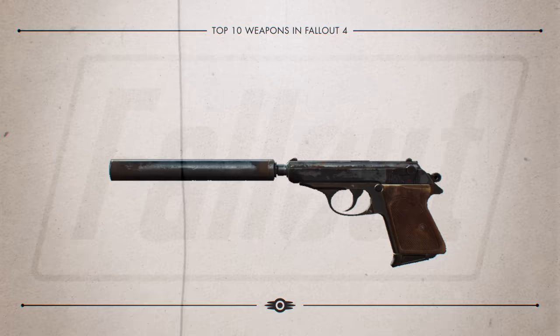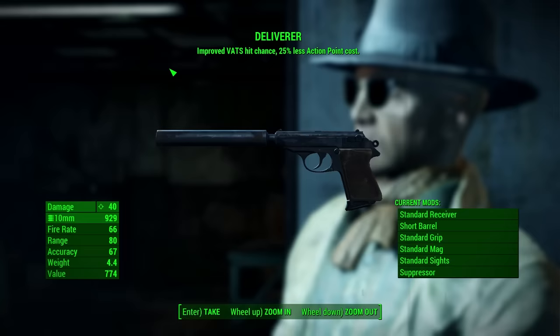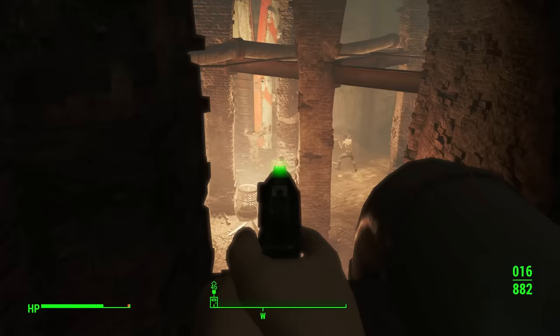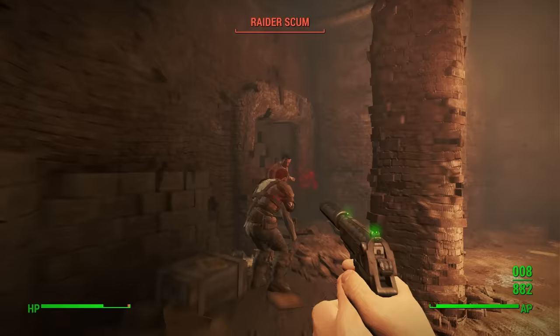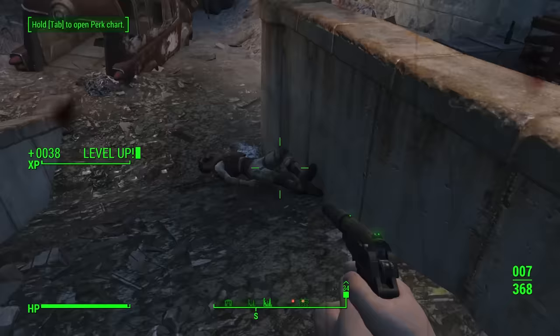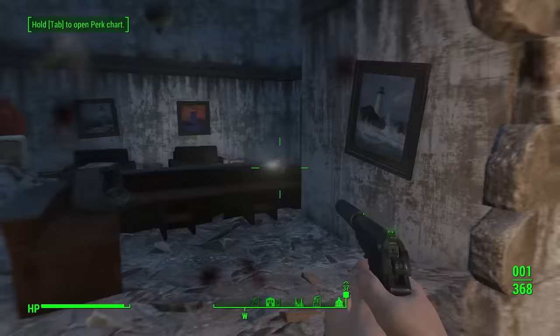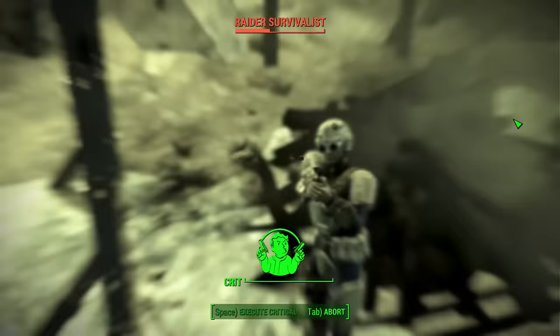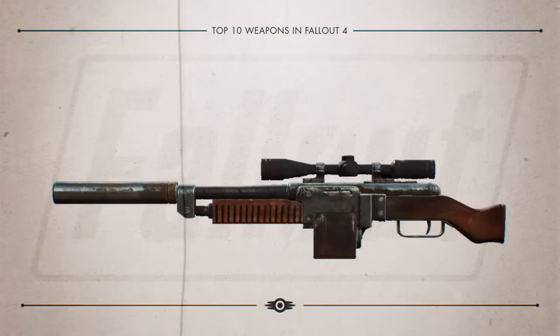Number 4 on our list is the Deliverer. It's a compact semi-automatic 10mm pistol awarded to you after completing the Railroad quest Tradecraft. Apart from exceptional base damage for a pistol, the rate of fire is outrageously good, and it has a legendary weapon effect that increases VATS hit chance while using 25% less action points. It comes equipped with a silencer and has some upgrades available, though fewer than a standard 10mm pistol. Its unique effect, awesome looks, and rate of fire make it essential for anyone who uses VATS.